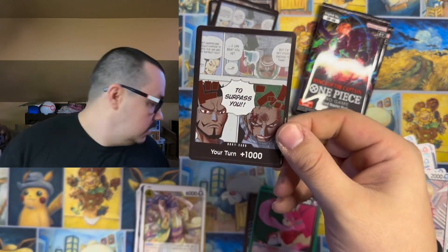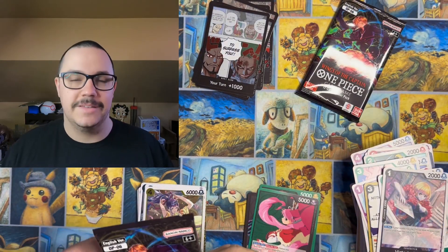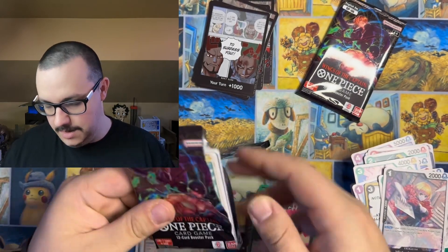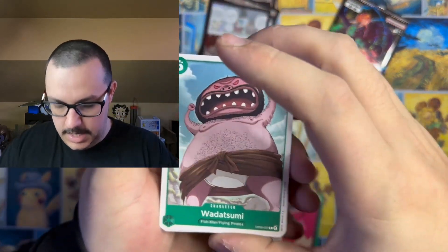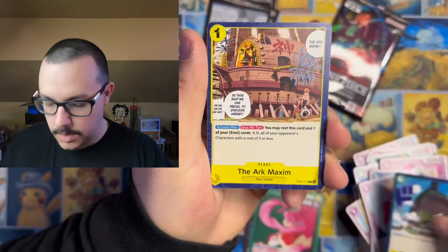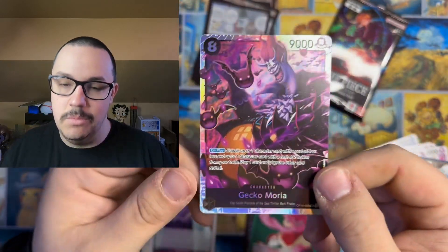We got a second Zoro Don — so two Sanji Dons and two Zoro Dons. We got Wadasumi, Raiju, Sengoku, Bram, ArcNoah, ArcMaxim, Kuzan, Sora, a Zephyr, and a Gekko Moria.